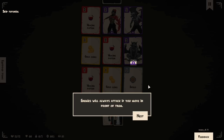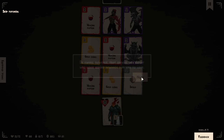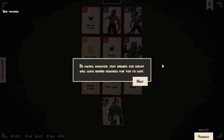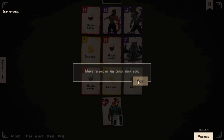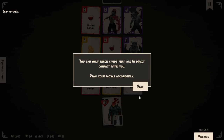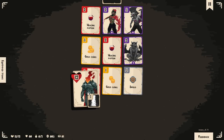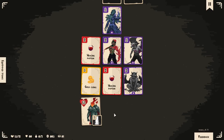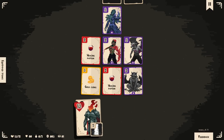Enemies will always attack if you move in front of them. It's up to you to be careful not to be seen. Enemies you defeat will leave behind rewards for you to loot. You can only reach cards that are in direct contact with you — plan your moves accordingly. So I can't move all the way over here; I have to go step by step.